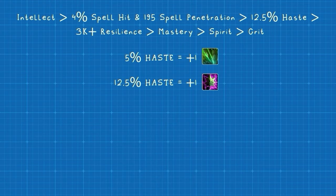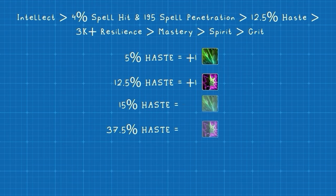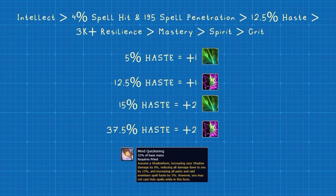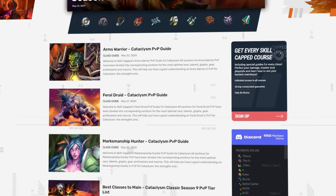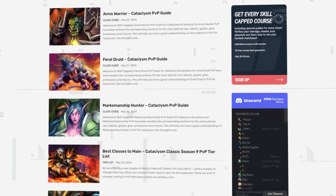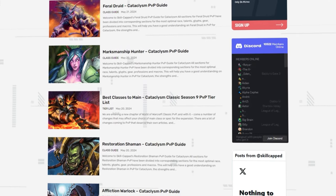The reason we want 12.5% haste is because it's going to give you an extra tick on Lifebloom and Rejuvenation. The next breakpoints are 15% for your second additional Lifebloom tick, and then 37.5% for an additional Rejuve — and as you can tell, this is a pretty big jump. Keep in mind that Shadow Priest will give you 5% haste with Mind Quickening, so you should try and get the 12.5% haste breakpoint if you aren't playing with one on your team. Be sure to check out our article site after the video for your pre-BiS gear, using the link in the description below.